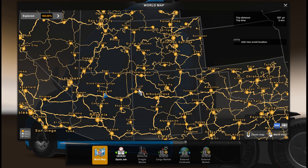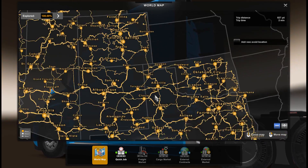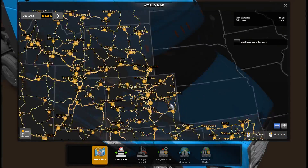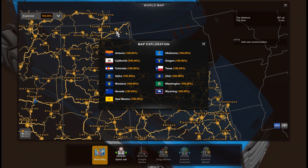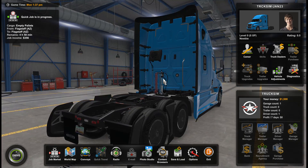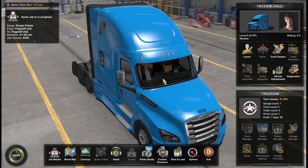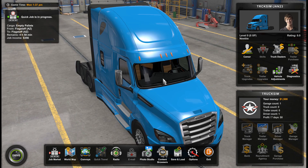It doesn't matter how much you have already opened — for example, you did one trip or a thousand trips, opened 50%, 10%, or just 1% — but doing that you will open to 100%. Before doing all this procedure, please don't forget to backup your files first. If you do something wrong, you can roll back to that backup. It's always important to backup files.